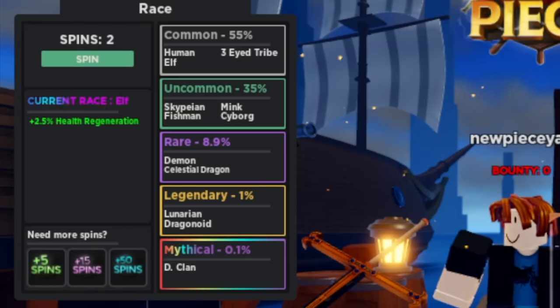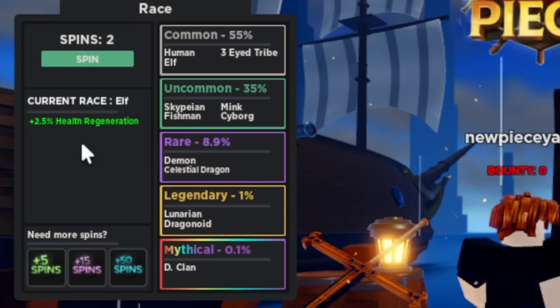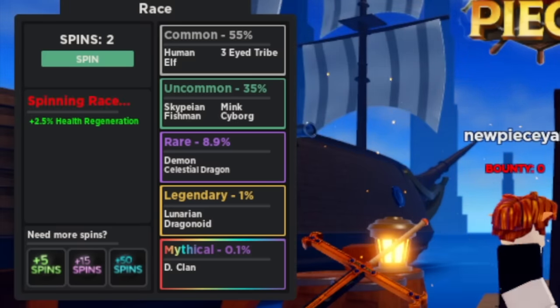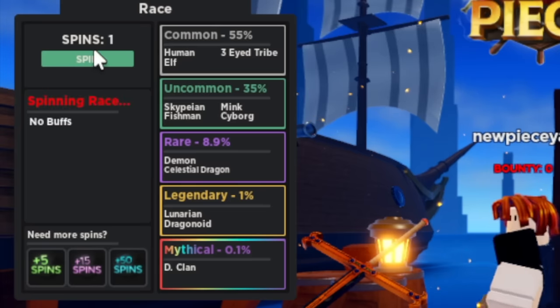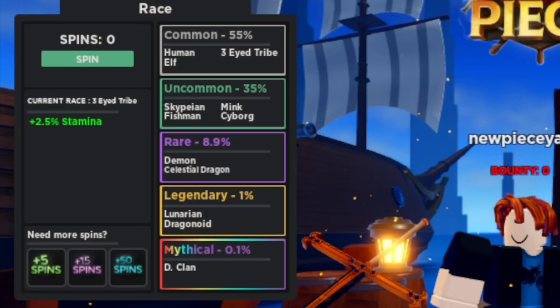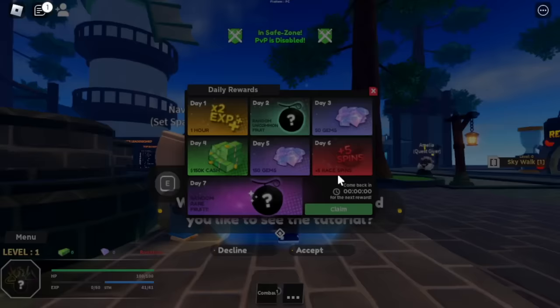We have three free spins. Our goal is the D-Clan, but we got the Elf Clan, one of the most common races. Let's spin one more time and we got Yuman — no buffs. So obviously we're gonna spin one more time. Please give me something better than a common race. We got the Three-Eyed Tribe, and that's all guys.